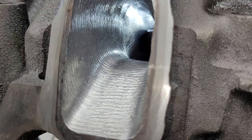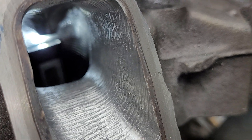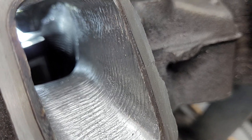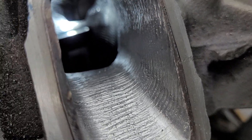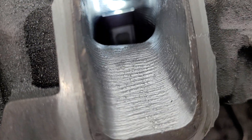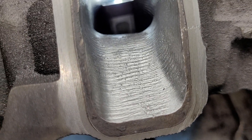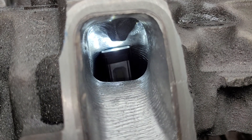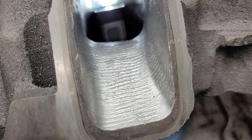Everywhere we could give it a serious amount of texture, we did. So if we're increasing the boundary layer everywhere in the port, what is that doing to our usable CSA? We'll leave that as a question. This is going to be a really short one — let's go over the flows.